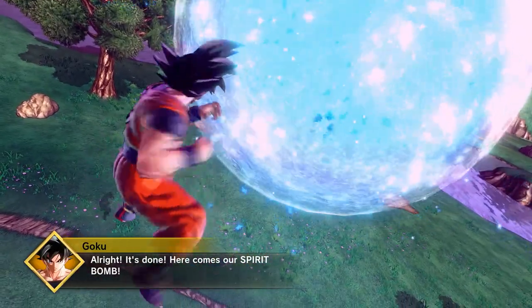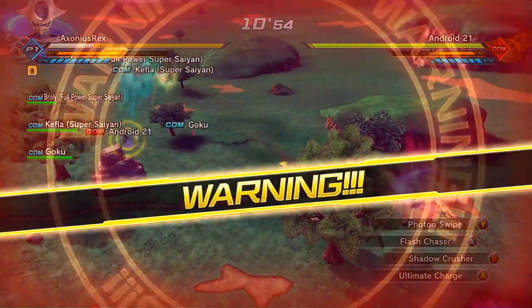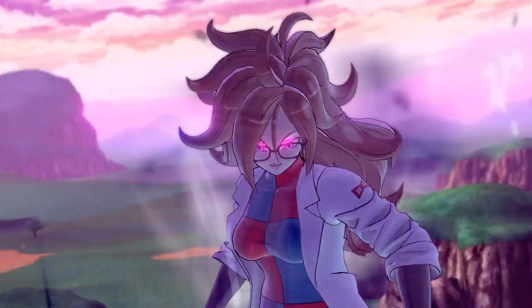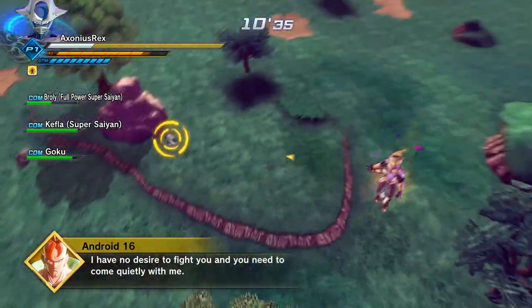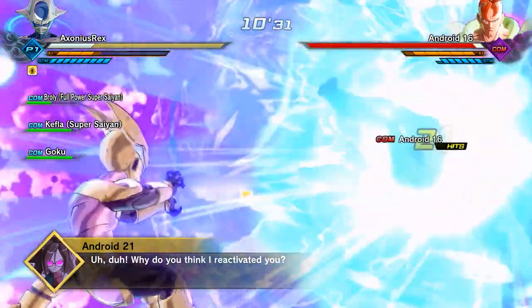Goku will fire the Spirit Bomb when Android 21 has no health left, and instead of killing her she'll just get all of her health back and then some more, and then she'll get even stronger. Flashback to the Broly missions. Just take her out as quickly as you can. There's a new enemy this time - Android 16 is not on your side.